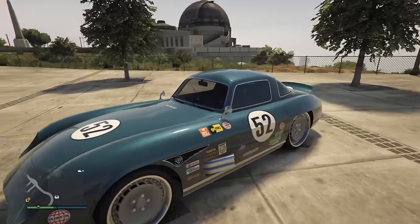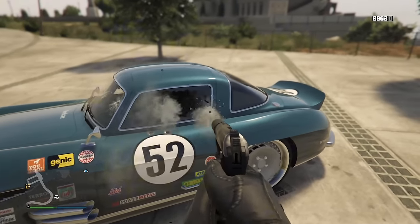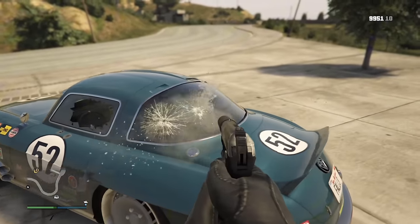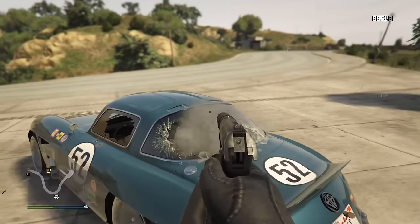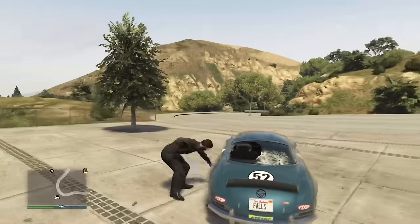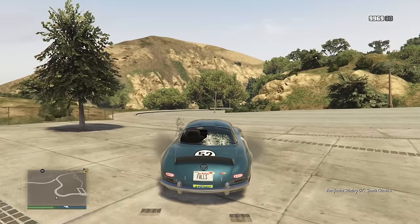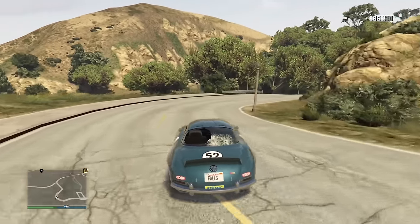There used to be a glitch when the Stirling GT was converted to an HSW car that gave it bulletproof windows. This made it great for grinding — insanely fast on the freeway with bulletproof windows, which is really all you need. NPCs rarely shoot rockets at you, so you don't need rocket protection. Unfortunately, it's a bygone era — it has now been patched.